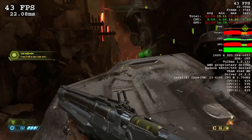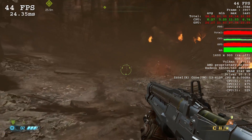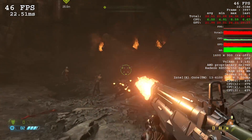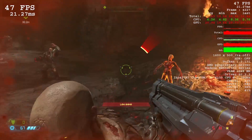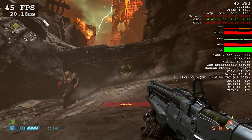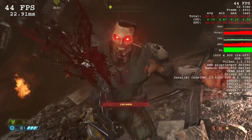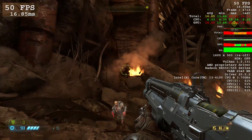It's also worth noting that the processor, our i3 6100, was holding up just fine. There were a brief couple of moments when I saw the usage hit 100% on all threads at 720p, but this didn't really happen often at all. I think 900p provides a nice balance between visuals and performance, because honestly Doom Eternal still looks really good even at low.